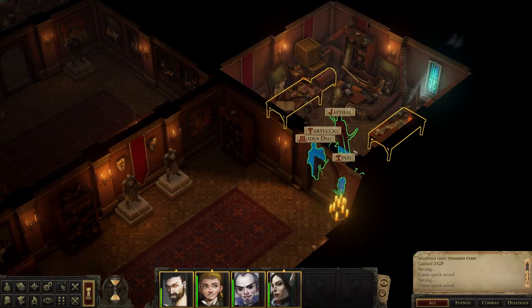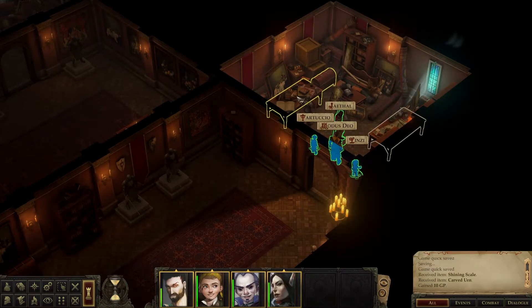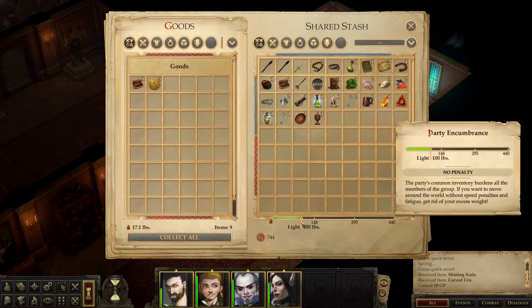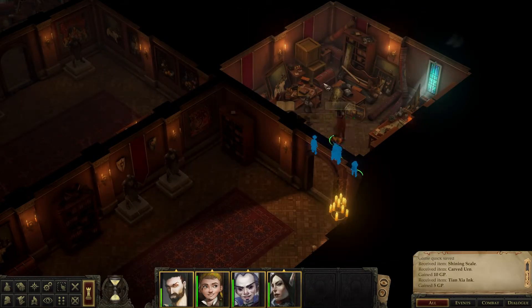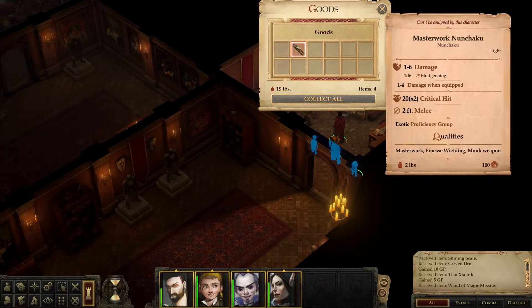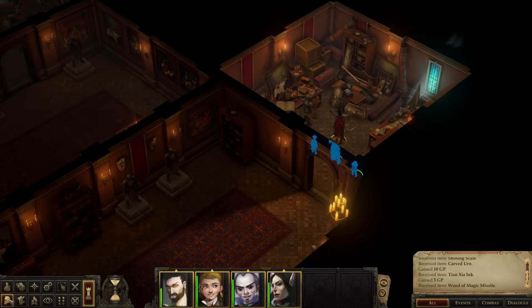Another treasure room! Good deal. Let's take all. So I think this is showing how much we could potentially pick up and still be under our encumbrance limit. Wand of Magic Missile — seems like that might be nice. Some nunchaku. Let's look at that wand.